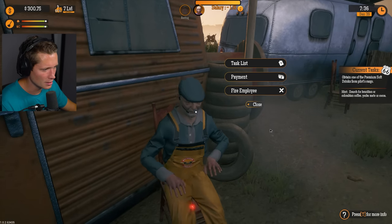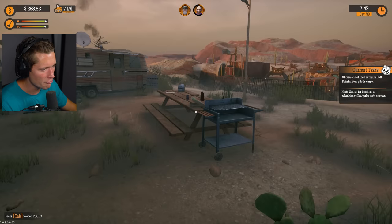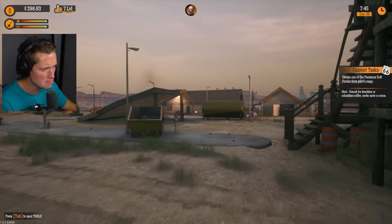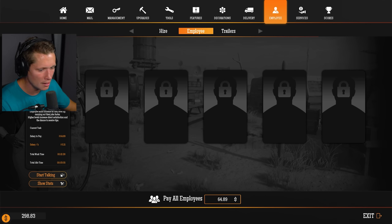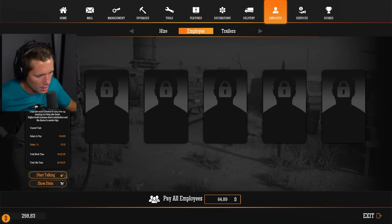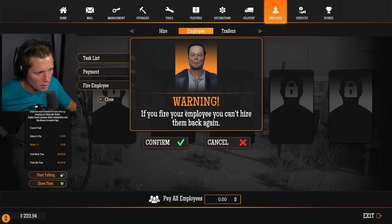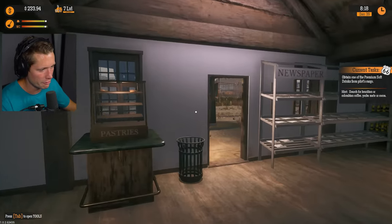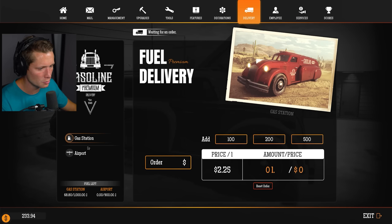I'm just gonna fire him. He's still sitting here — dollar 91, you're done. I gotta pay your dollar 91 first. The other guy's actually keeping things clean but if we don't have people coming in spending money there's no point in paying him either. Maybe the gas is broken. Can we find somebody good at repairing? She's good at ice cream — that's not the right call. Let's go ahead and pay him 64 bucks and then fire him. Sorry man, gotta cut the fat.